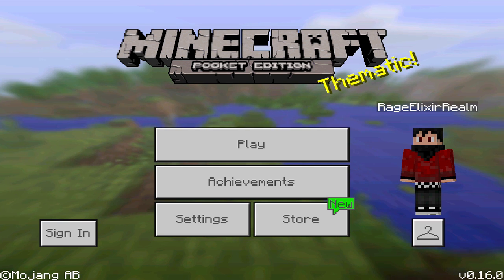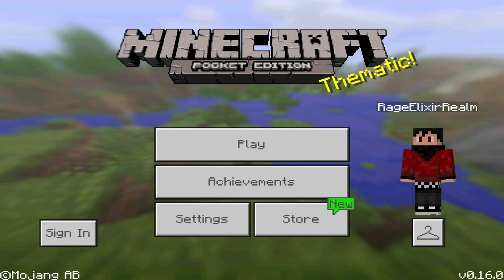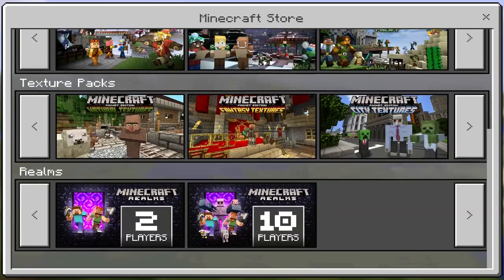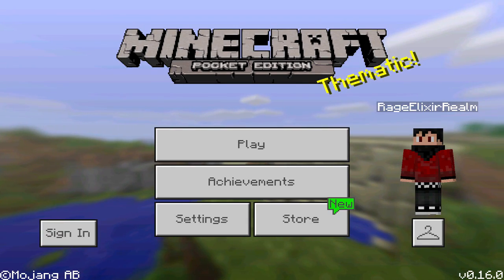Going into the store button, you can see the campfire tail skin pack as well as all the other skin packs and texture packs we've seen before. It would be really awesome to download behavior packs through this store, but unfortunately that's not available yet — hopefully in the future. We also have the option to buy Realms through the Minecraft store now.